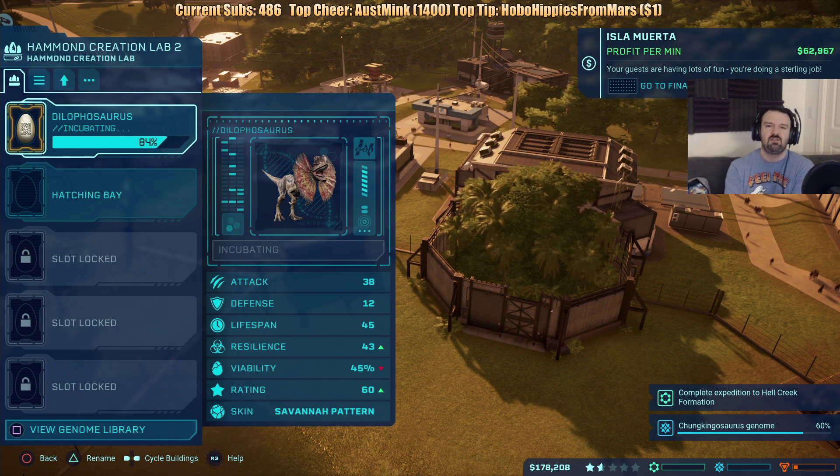Carnivore! I've got to put out a meat station for him. The Dilophosaurus lacks front-facing binocular eyes — a trait common to almost every predator. So instead, it hunted by scent. And now many predators rely on that sense as well.